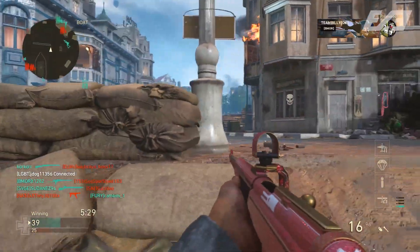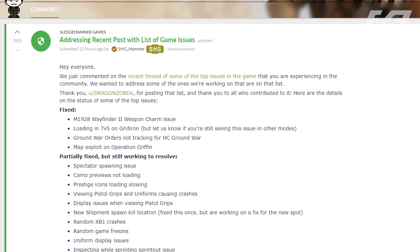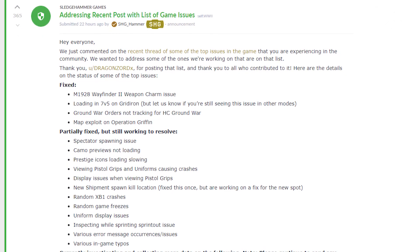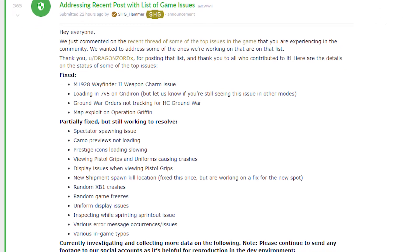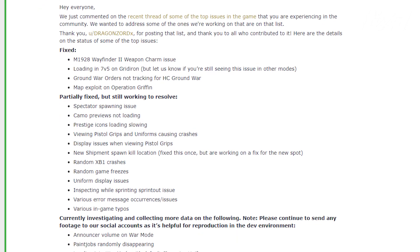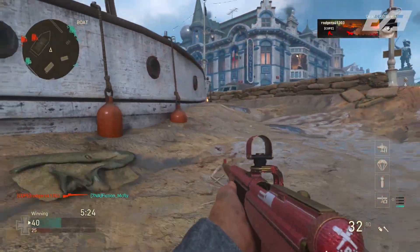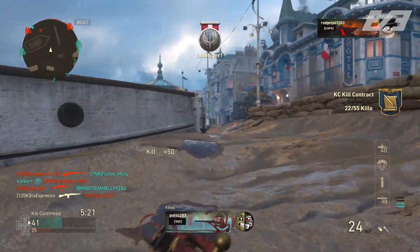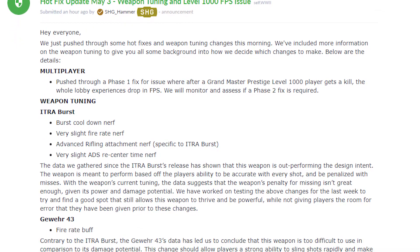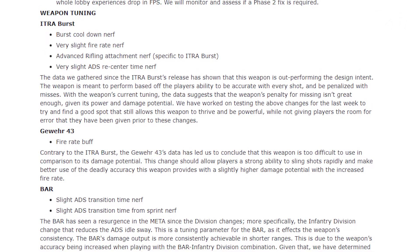A couple of days ago we talked about Sledgehammer addressing a lot of community issues brought up over the past couple of months. They've been taking feedback, prioritizing a list of things to investigate, bring fixes to, and make adjustments for. As of today, a few hours before this video went live, a hotfix went out with the playlist update for Call of Duty: WWII.